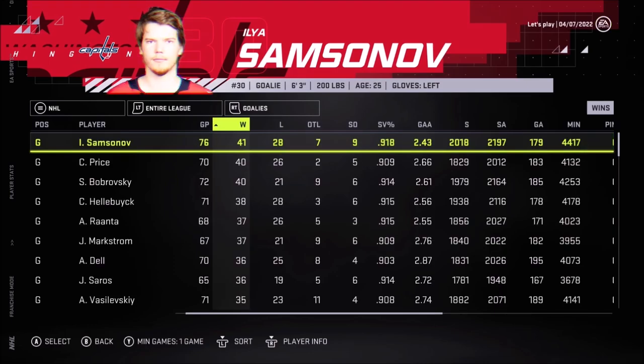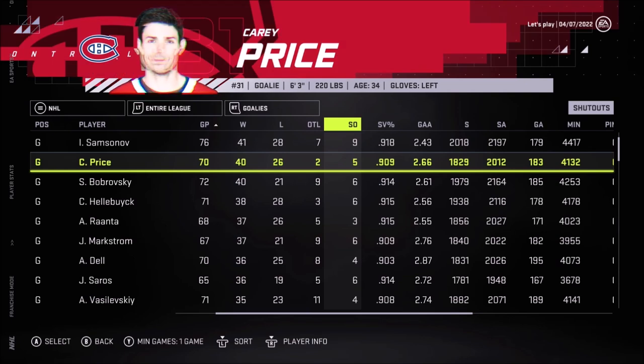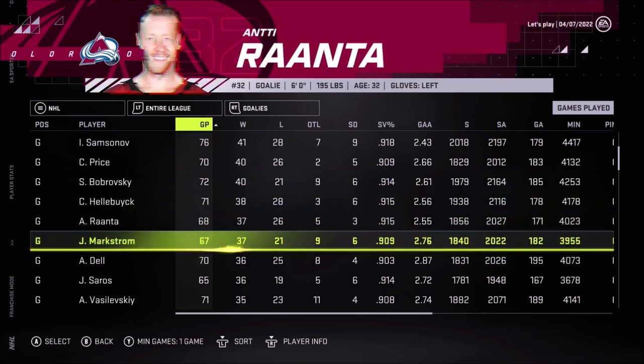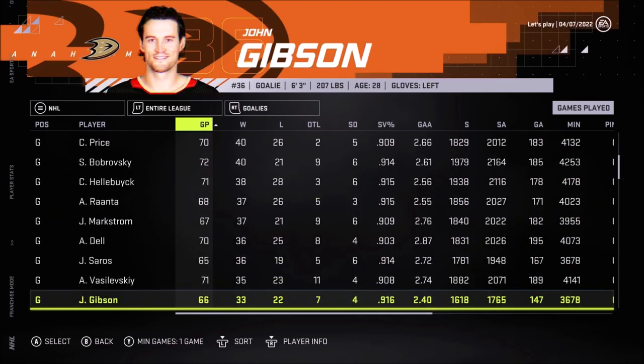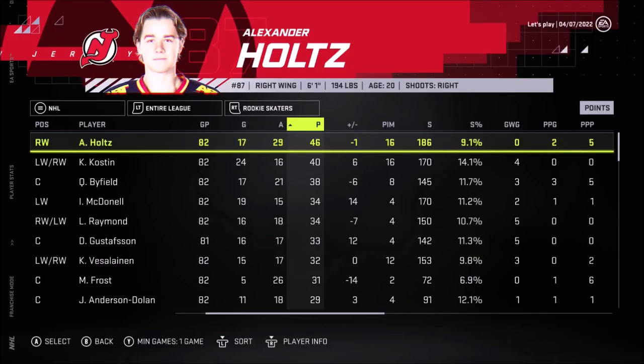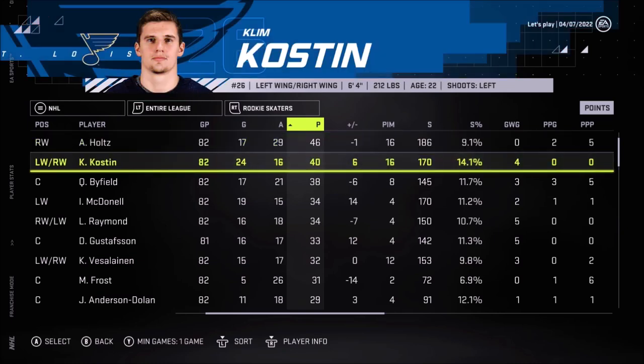Goalie situation: Samsonov is going to win the Vezina — 41 wins, most in the league, and the best save percentage. In second place is Carey Price with 40 wins. Then Bobrovsky, Renta, and DeSaros. For the rookie skater award, the best rookie of the year was Alexander Holtz for the New Jersey Devils, and Kostin right there. These are the best individual players of the season.